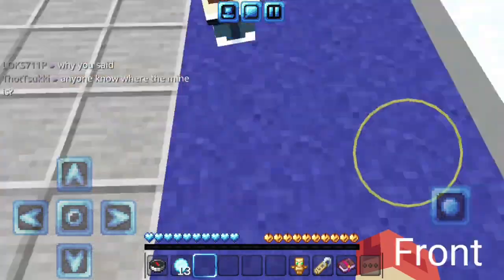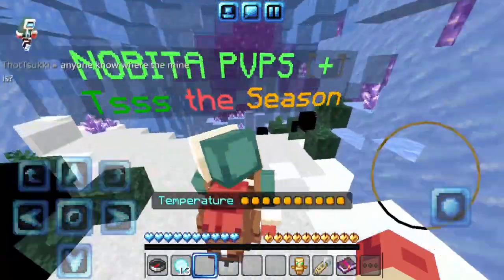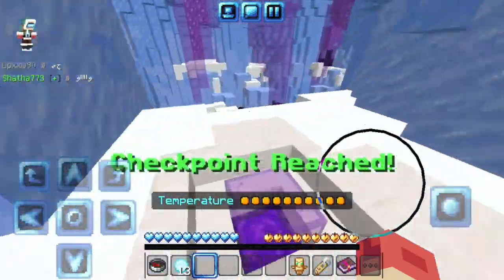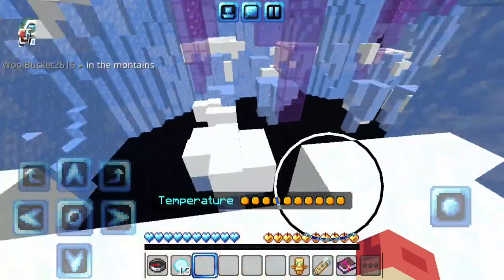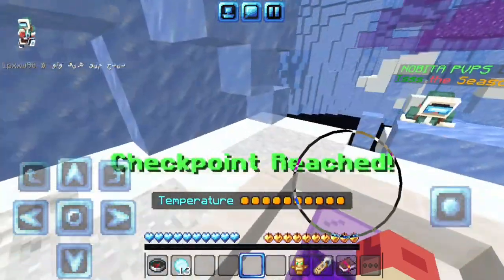The cave is basically behind the market. Once you get in, you need to complete this parkour. Make sure to go fast or you will fly away.